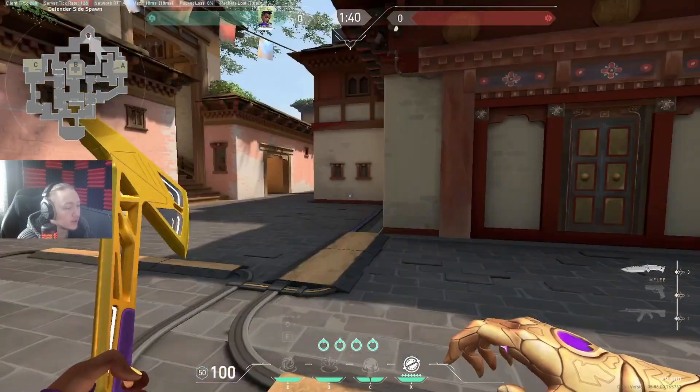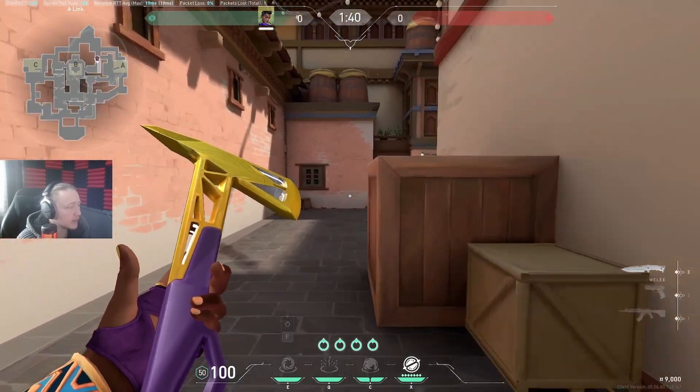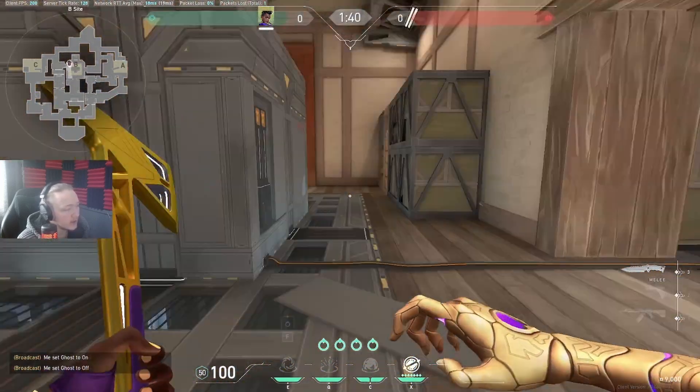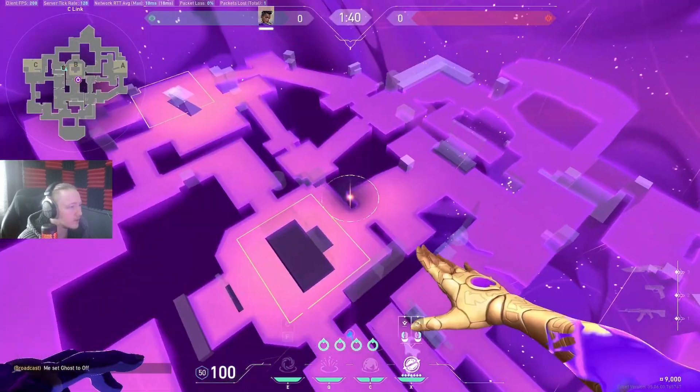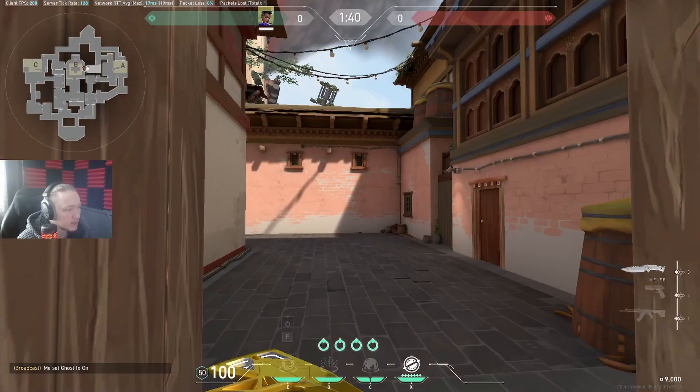This is an Astra guide on Haven. We're going to start with defense. On defense, I'll usually be playing either A link, C link, or B.